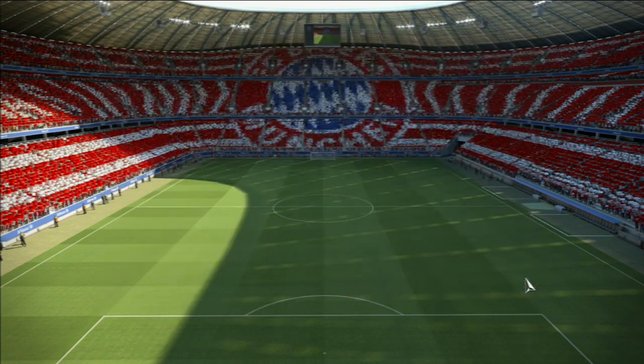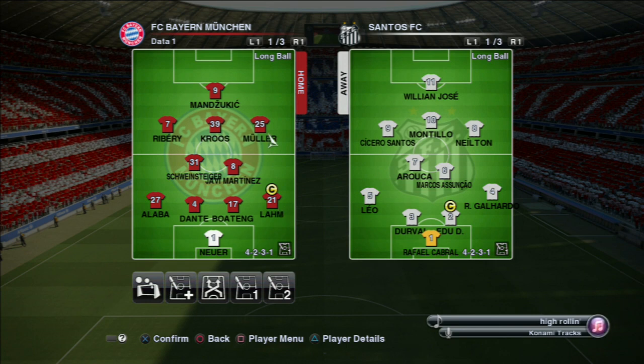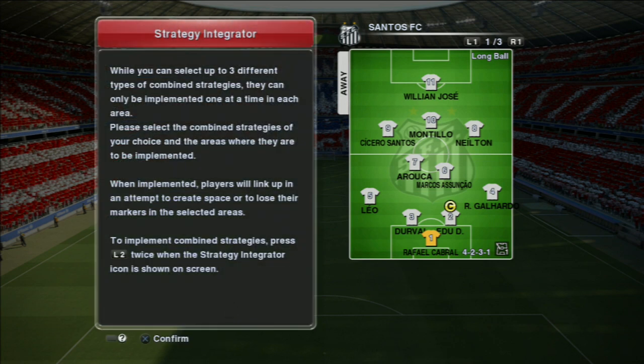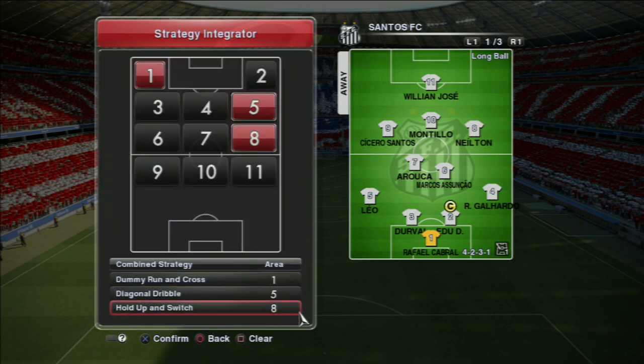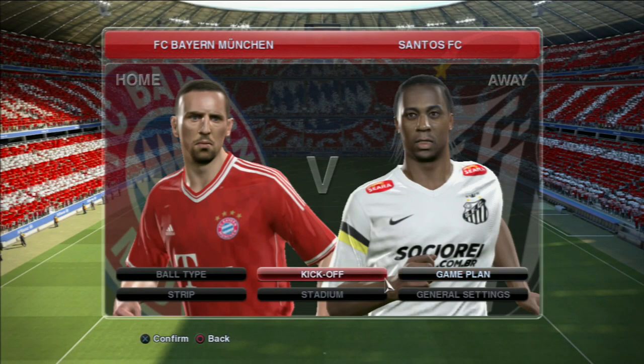Let's go into game plan. You've got the nice smooth look, but you can't do substitutions, which was a bit of a bummer in the preview code as well — can't put Robben on. You've got all the strategy and tactical stuff. What I do like is the new strategy indicator — when you go into certain areas, I've got 1, 5, and 8 highlighted, an indicator will come up on screen and you press the L2 button twice and it will trigger runs. It's a pretty cool feature. But let's kick off as we can't do any of the other options anyway.